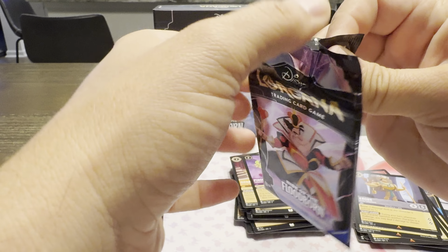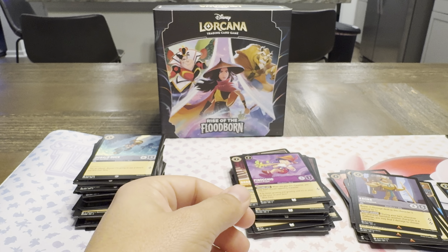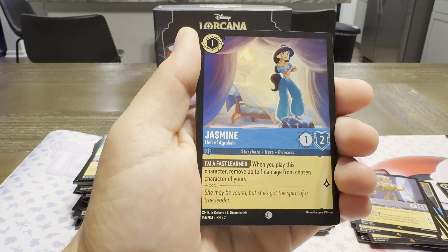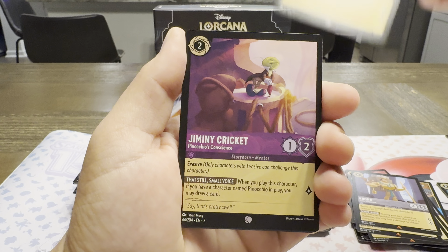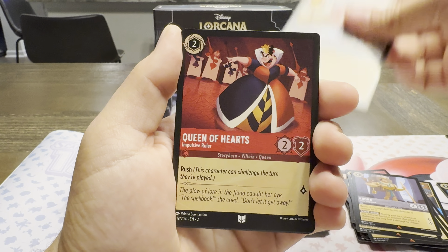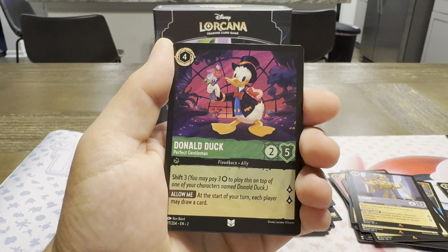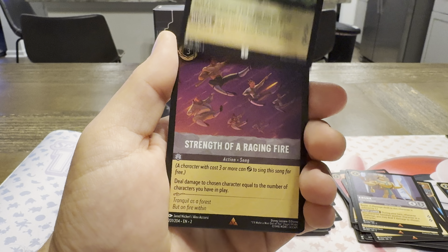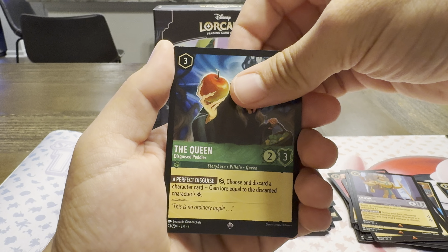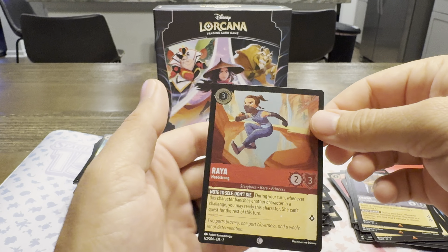Down to the last three packs. Jasmine, Heir of Agrabah. Happy — I feel like it's the first time we've seen him. Jiminy. Donald. Queen of Hearts. Li Shang — so I didn't know he was in this set, should have assumed though. Donald Duck the Perfect Gentleman — that's new. Strength of a Raging Fire, Rare. Super Rare Queen — I think we did pull that. And a holo common — Young Raya. Foil on that is pretty common.